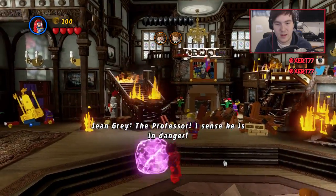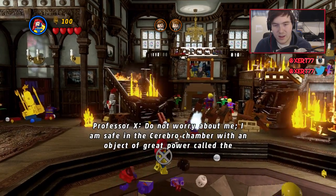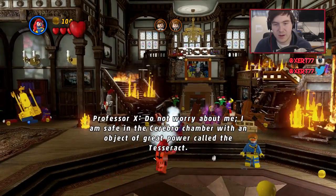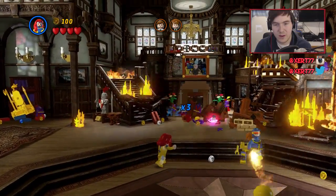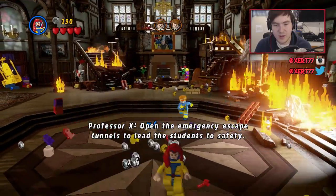Professor, I sense he's in danger. Do not worry about me — I am safe in the Cerebro chamber. She can freaking pick people up. Oh, that is pretty cool. She can push them up. This dude freaking defeats Cyclops on his own.